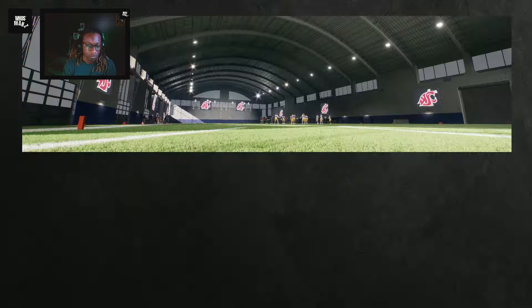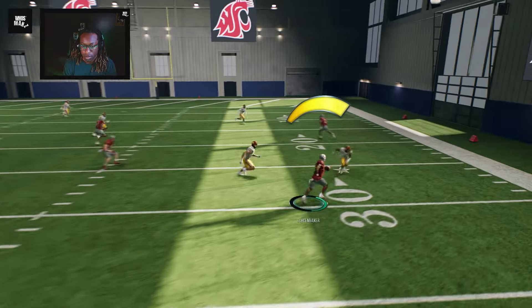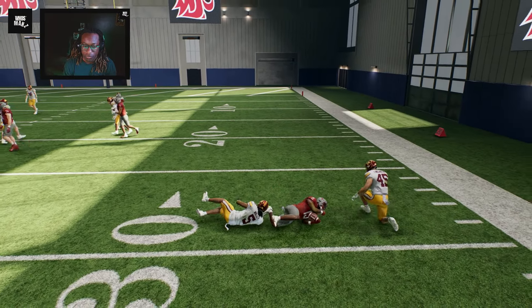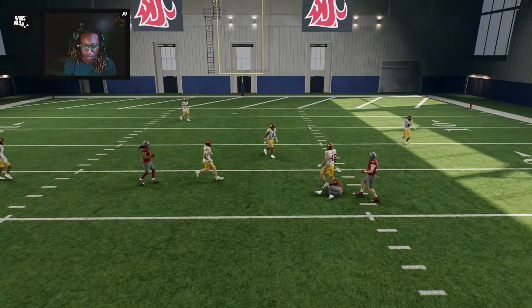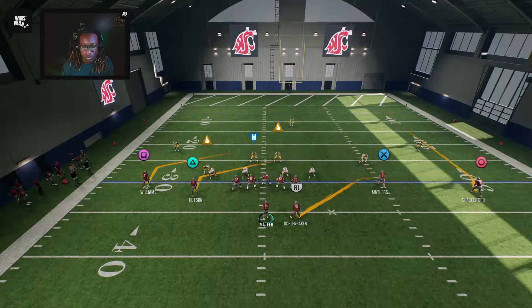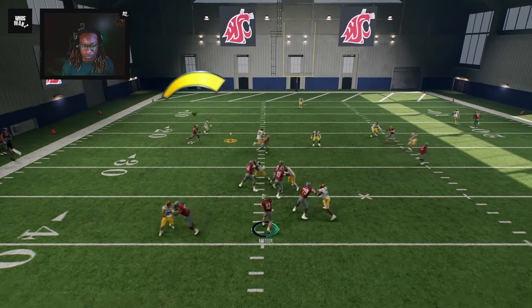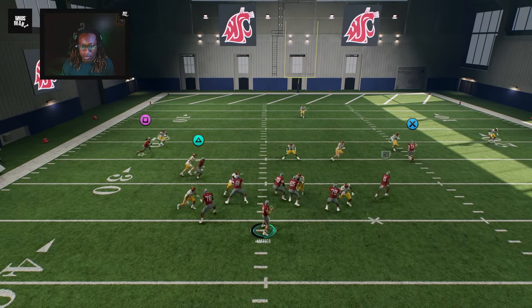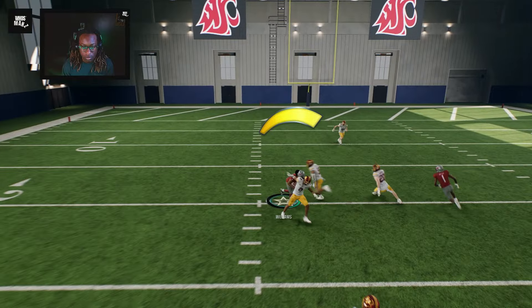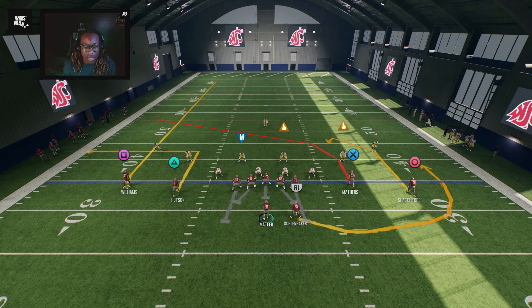Running this against Tampa 2 - you get a few yards. This is a quick pass type scenario. If you don't like it, throw it across the middle. Against Cover 1 - he goes out, and that's when I would usually hit my backside slant. I throw it underneath.